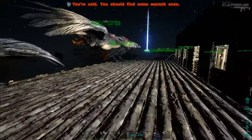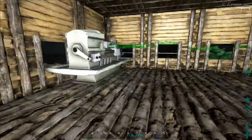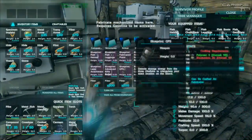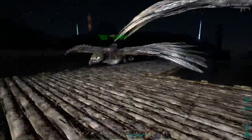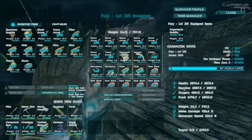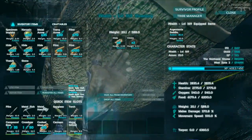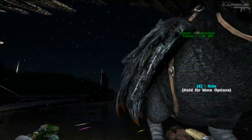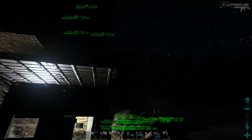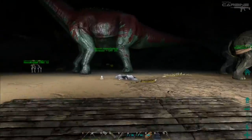I want to go and get some metal because I've built that extra fridge and I've been repairing my armor, and we have no metal left. So I'm going to go on a metal run, maybe pick up some Obsidian as well. Fury can hold 800 and Talon can hold 613, so we can carry a fair bit of weight from the top of the mountain. But we'll do that in the morning.